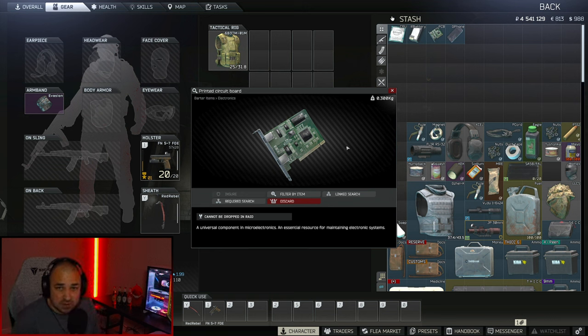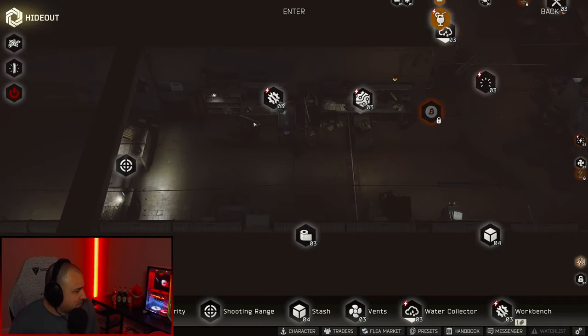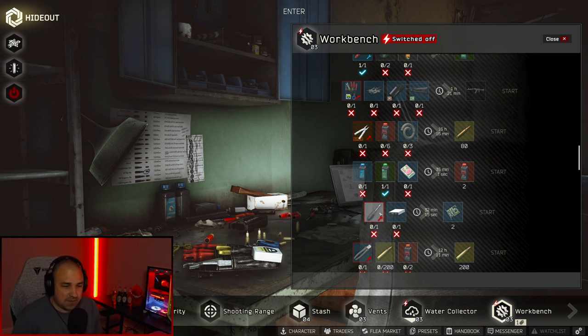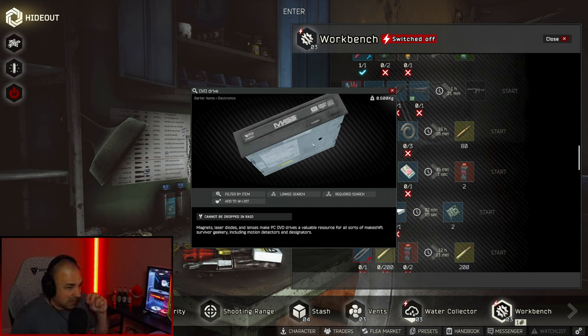The printed circuit board is similar to the CPU — duffel bags, hidden stashes, and PC blocks give you a very good chance to find it. If you don't want to go to some of these dangerous areas, just go in as a scav and you'll find circuit boards. But if you want to be lazy, Tarkov is proud to present workbench level one — you can craft yourself a circuit board. The requirements are a flat screwdriver and a DVD drive, which is easily found and very common inside PC blocks. That's the lazy way to get yourself some printed circuit boards.